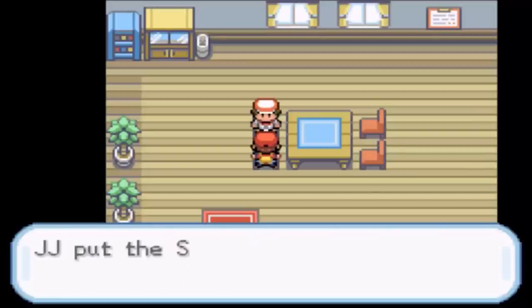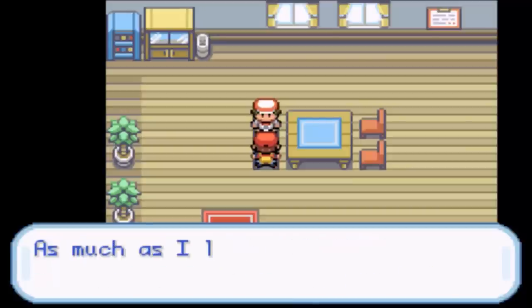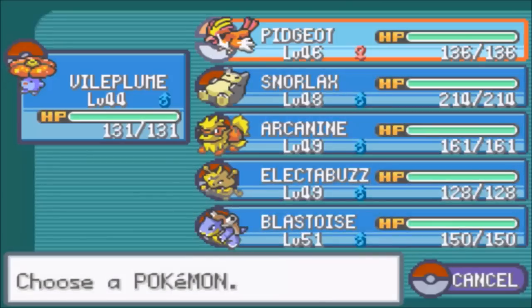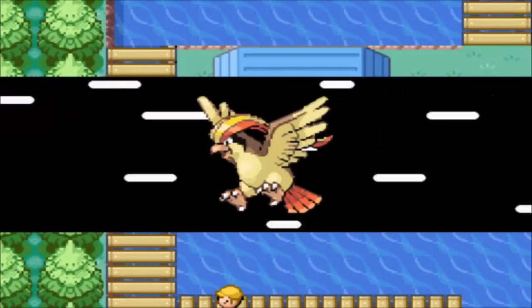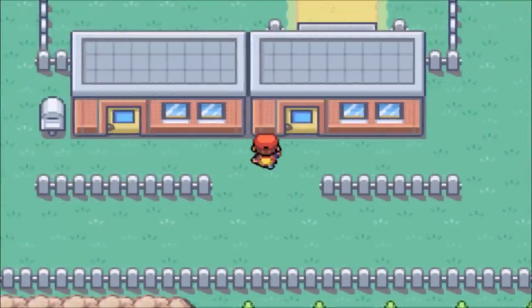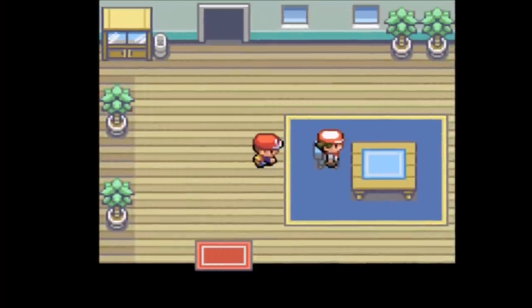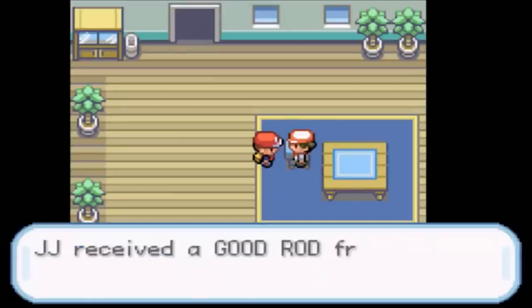Once you've got that, you'll want to go to Fuchsia City, and the house next to the Safari Zone Warden is the house you want to go to. In there will be the third and final rod, which is the Good Rod. You'll notice it because there's a little pond in his garden. Go to the right — there's a little entrance out of the back. Talk to him, he's the older brother, and he enjoys fishing. And there you go, that is the Good Rod.